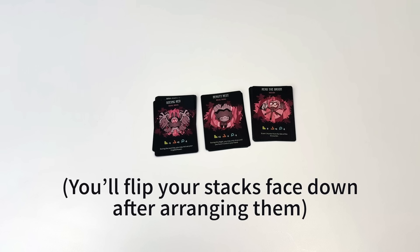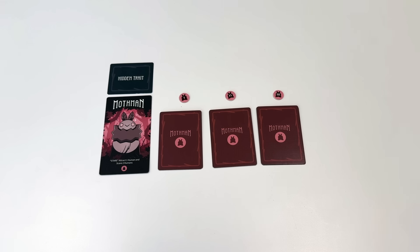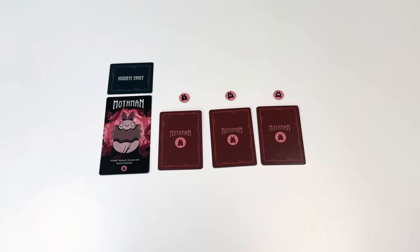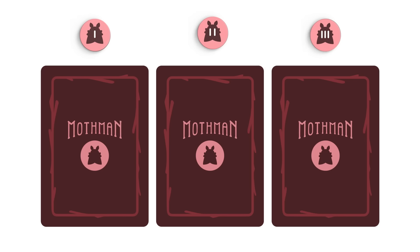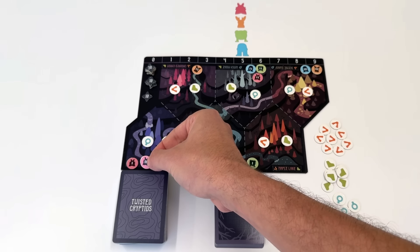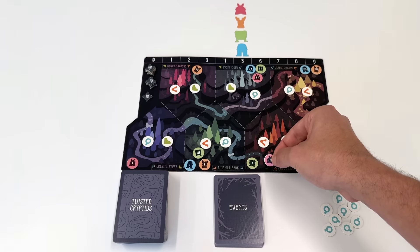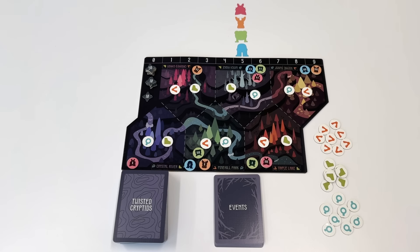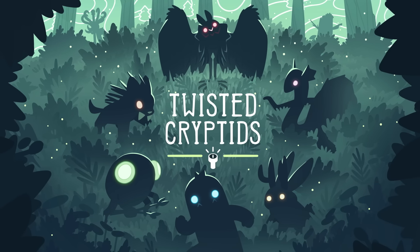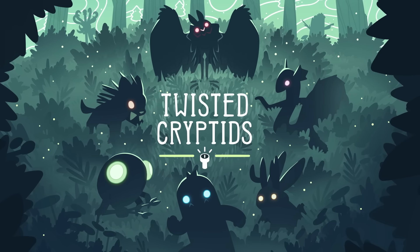Your sightings include decoys, hoaxes, silhouettes, and real deals. You can arrange your stacks however you like as long as you place three cards face down in each stack. But once you've set up your stacks, you can't change the order of sightings in each stack for the rest of the game. Each stack corresponds to a hiding spot. You have three hiding spot tokens that you'll place on sites in the wilderness. If an encounter occurs with humans at a site where you have a hiding spot, you'll reveal the top card of the corresponding stack. Your cryptid may only have one hiding spot at each site, and no more than three cryptids can hide at a single site. To finish setup, have each player draw five cards from the action deck. Now you're ready to play Twisted Cryptids!